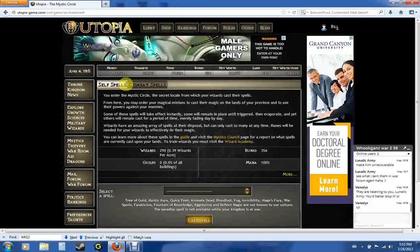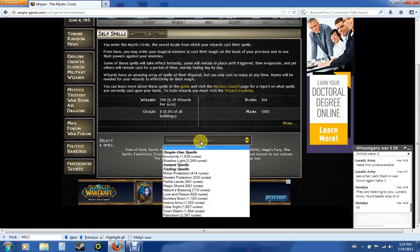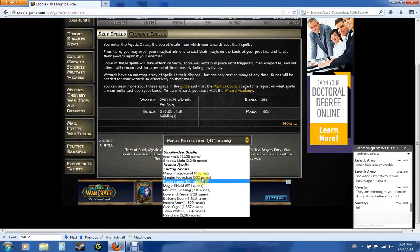Mystics has two tabs: self spells and combat spells. Self spells are exactly that — spells you cast on yourself. I'm not going to go into details of what all of these do because each race has different spells. All you do is select the spell you want to cast on yourself and then click Cast Spell. Make sure you have enough runes — the runes you need are in parenthesis next to the name of the spell. Up here is the runes you have and mana. Mana is a power level — once you drop below a certain percentage the lower the mana is, the less chance you have of success, and once you get to a certain point you can't cast any more anyway.